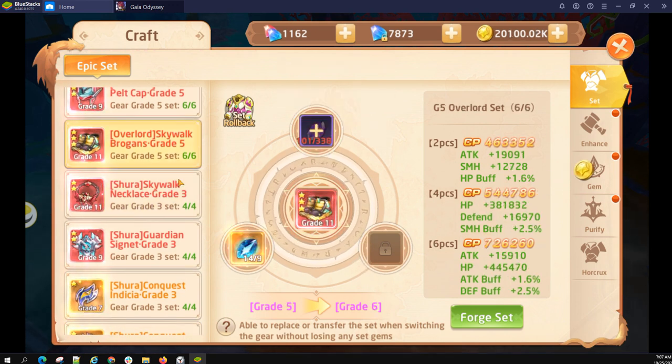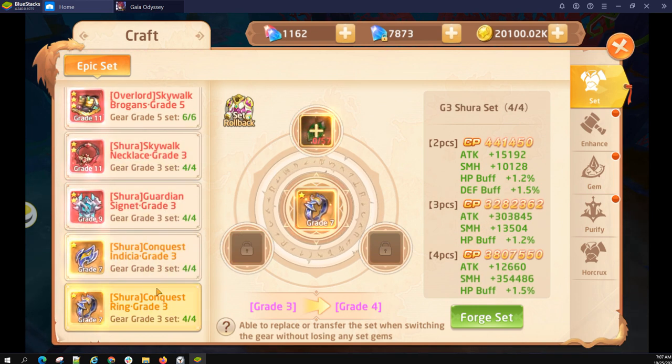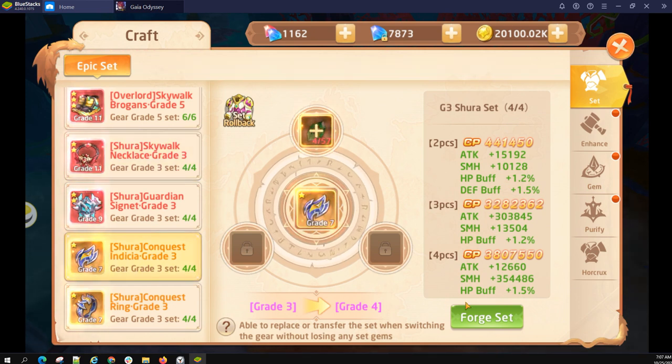Same thing applies — notice that there's a set bonus for two, three, and four pieces. The moment you get rid of one — upgrade one — then you lose that set bonus. If you press it and regret right away, just click on set rollback. It will refund all of the gems and bring it back down one level. So if you have four grade-four and three grade-three, click on your grade four and click set rollback — it will return all the gems back to you.